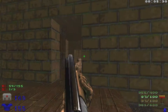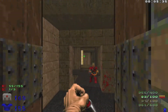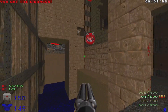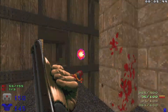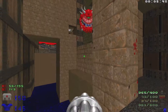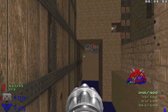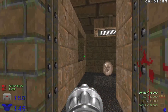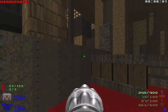Take out the hell knight, watch out for the hell knight over there and the chaingunner behind. We're going to want to wake up a couple of cacos right here. Let's hop down here, head through this teleporter, turn, and open up secret number two. I'm just going to grab that megasphere — might as well.